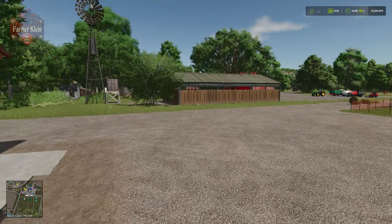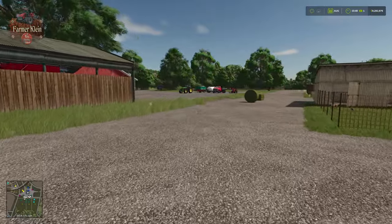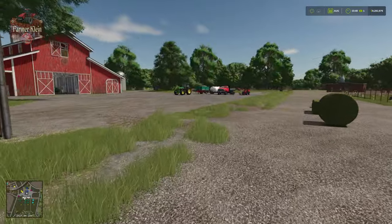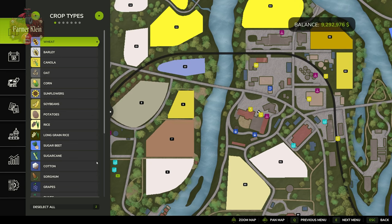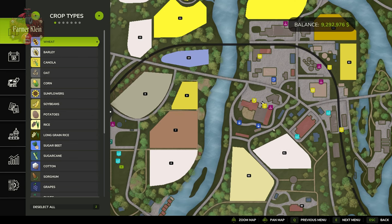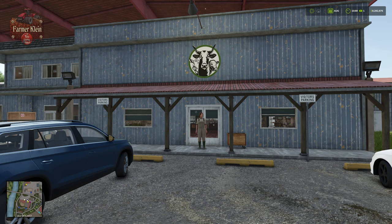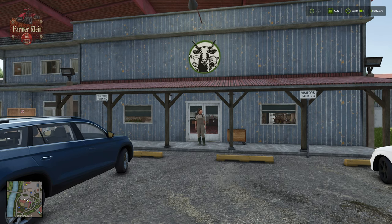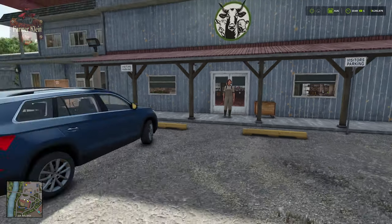Let's jump over to the animal dealer and talk about what it would take to purchase animals there and deliver them to the farm. On Riverbank Springs the animal dealer is located right across the street from the shop — of course depending on the map you're on the location will vary. One thing that won't vary is that Kate will be here ready to answer any questions you might have.